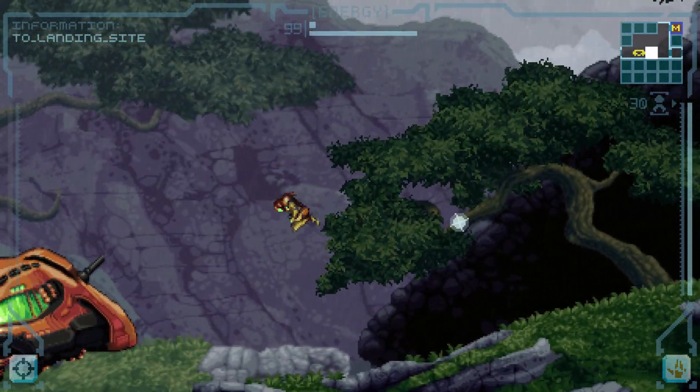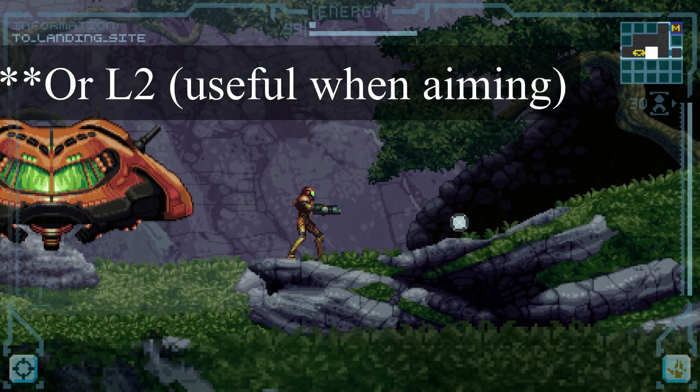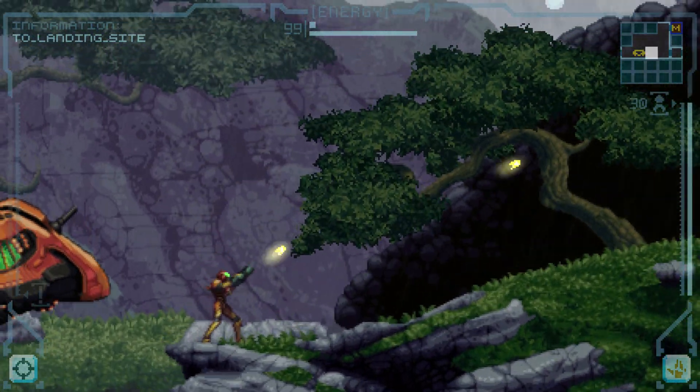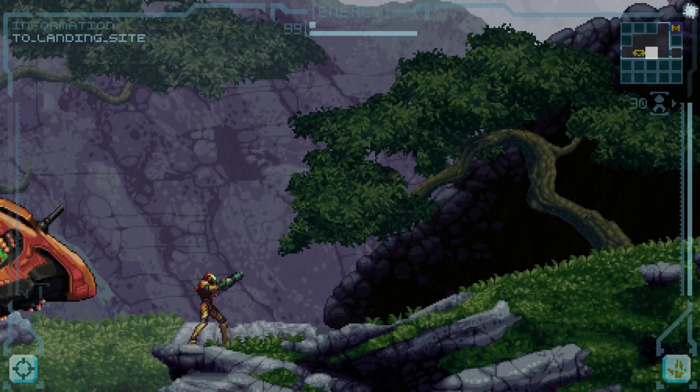Once again, to jump is pressing X. To shoot, you press R1, like that. To shoot missiles, you press R2.